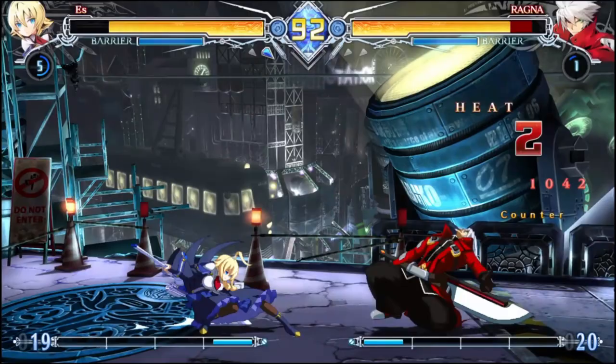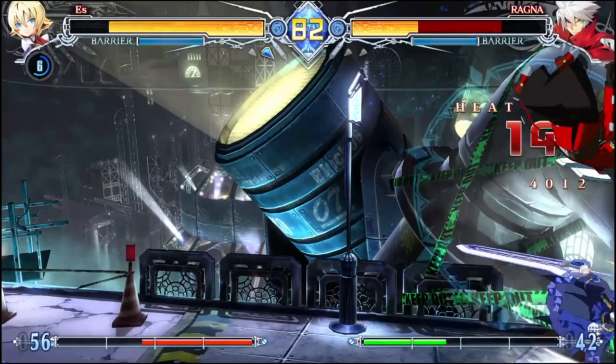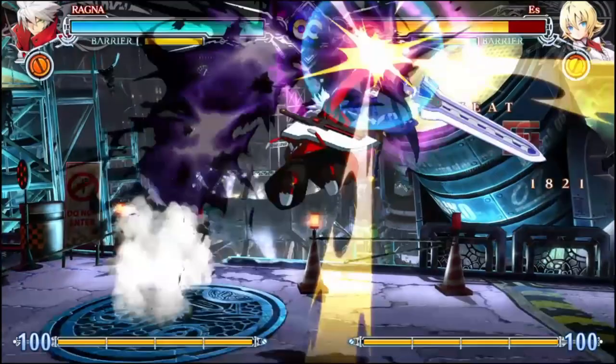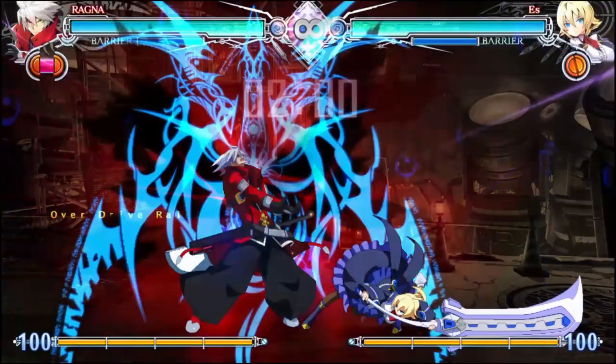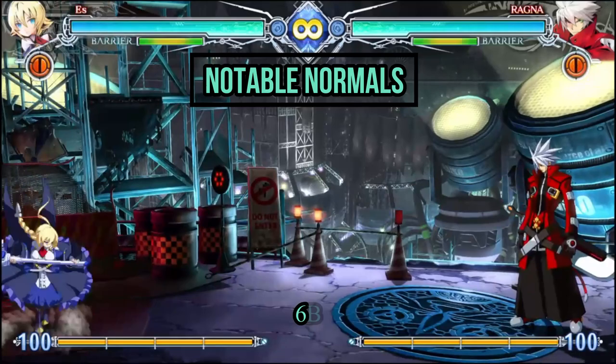S is a well-rounded character with a variety of tools at her disposal. She has a slight emphasis towards zoning, but is also known for her oppressive neutral control and crest set play. She isn't without her flaws though. While her buttons are large, the recovery and lack of safe gatling options afterwards means she has quite a few places where she's left vulnerable. Consider this alongside her below average health, and you have to be especially careful about choosing when and where to commit, as a single mistake can be costly.